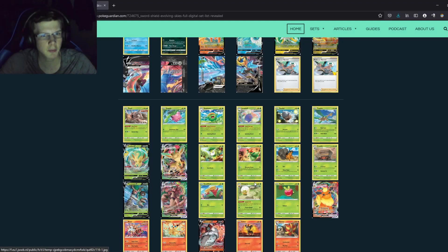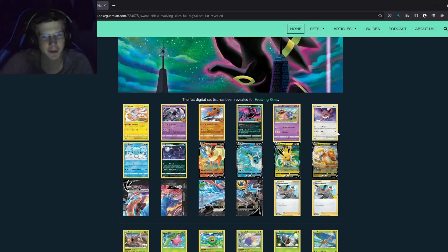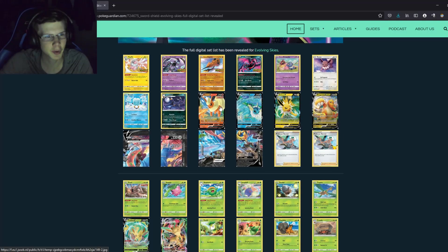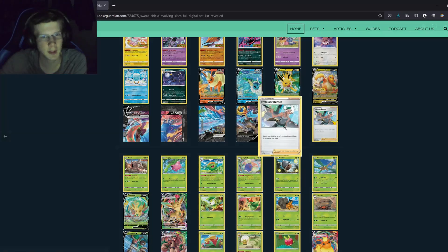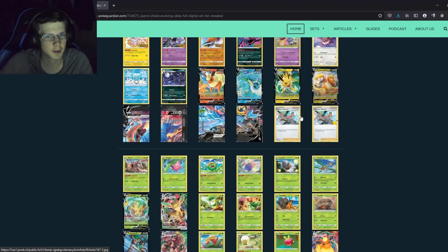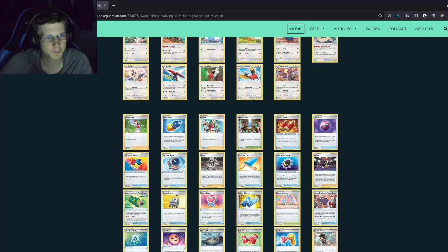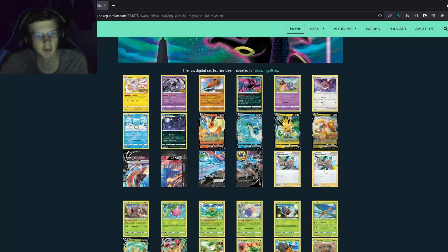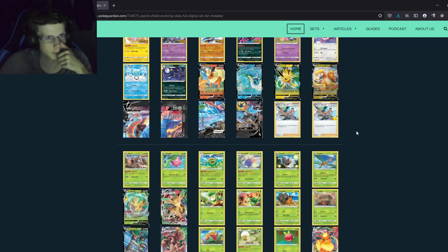There's Articuno and some promos here. These are basically the promos — there's the original Eevee evolutions, Dragonite, Zacian V-Union which I covered in a previous video. Professor Burnette: search your deck for up to two cards and discard them. I'm not sure if this is only available as a promo or also in the set itself. It'll probably come in a collection box.